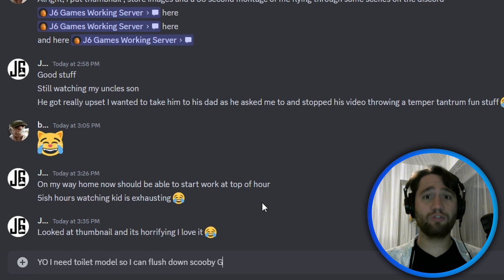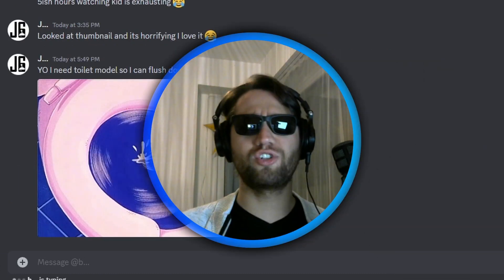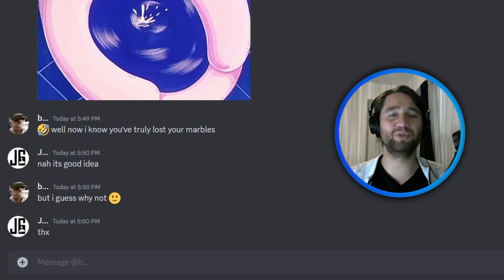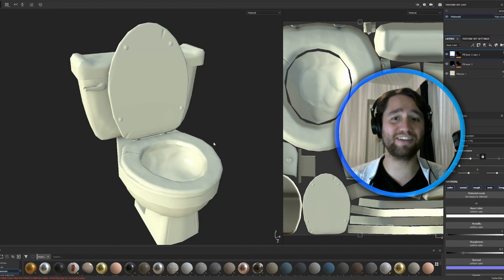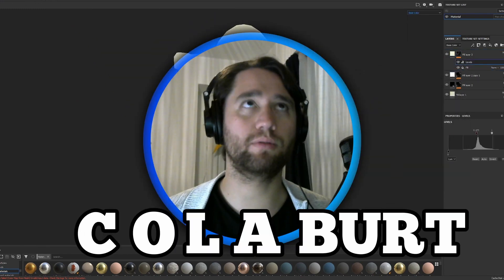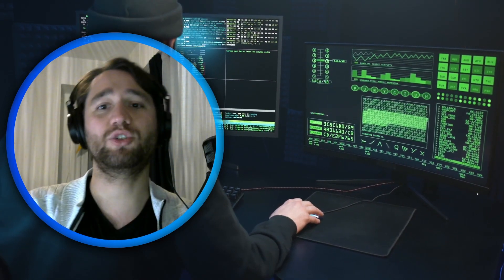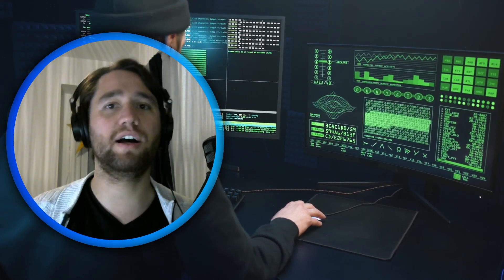In order to add a giant toilet to my game, I need a toilet. Luckily, I'm a professional asking-for-3D-modeler. I messaged my friend and longtime collaborator who's a 3D modeler for a toilet. This project is using git source control, so Bjorn is able to just upload the toilet directly to the project without having to send me the file separately.